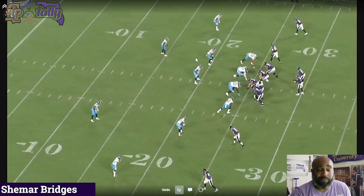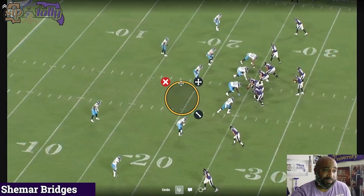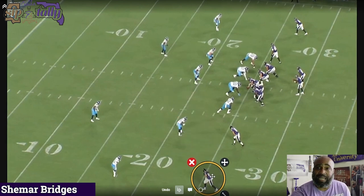An X receiver — mainly an X — you want a guy that can win one-on-ones. That's going to be the theme of this video: win your one-on-one matchups. So let's start at the bottom of the screen. This is our guy. The ball's not even thrown to him on this play, but just watch the smoothness and the transition of his routes. Keep in mind he's 6'4", 6'5". A lot of cats can't even run this route, but he ran it smooth.